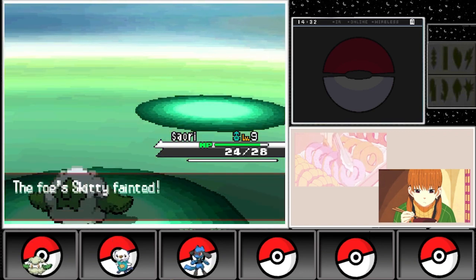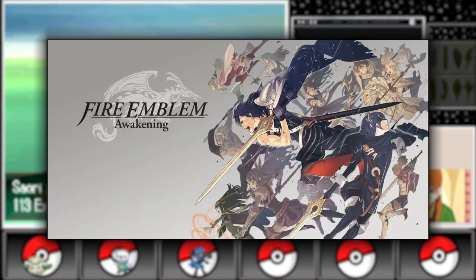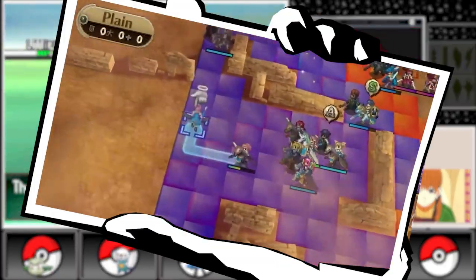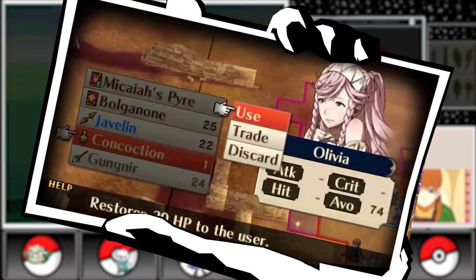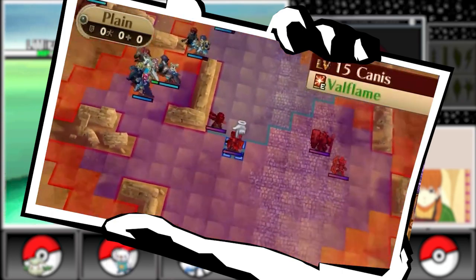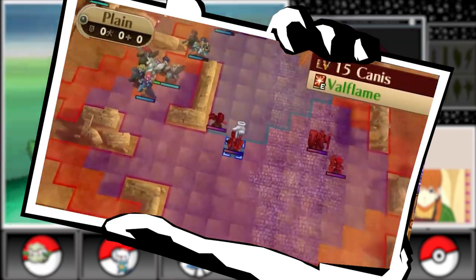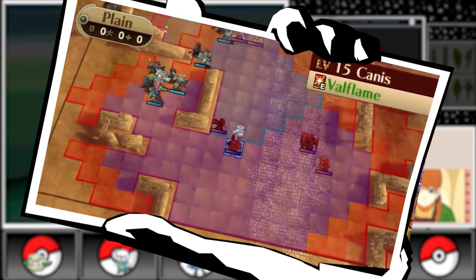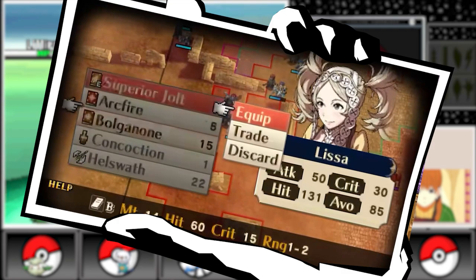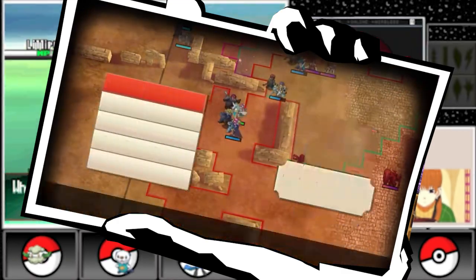The series' most popular entry, Fire Emblem Awakening, was released for the Nintendo 3DS in 2012. This game brought back the generation system, introduced new gameplay mechanics such as the pair-up system, and featured a captivating story with a memorable cast of characters. The successful Awakening revitalized the series, ensuring its continued development and paving the way for future titles.